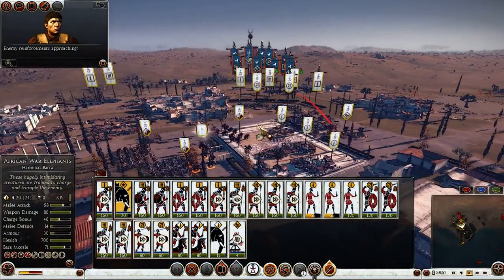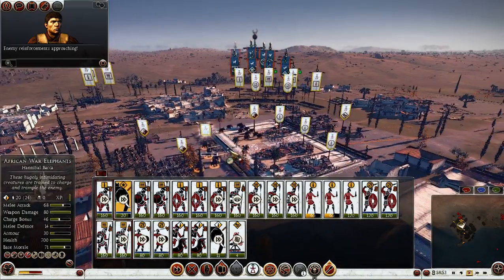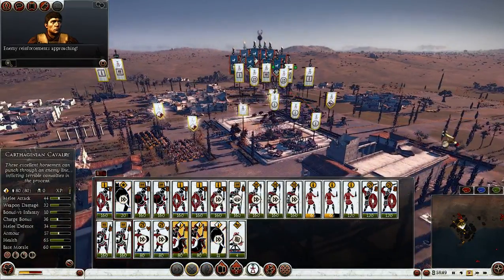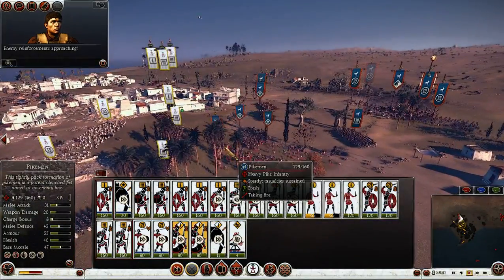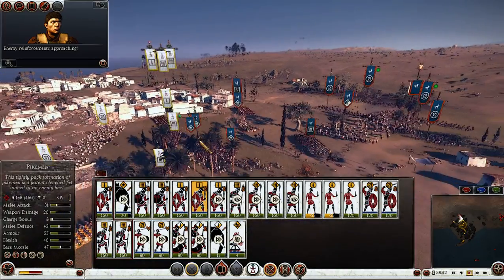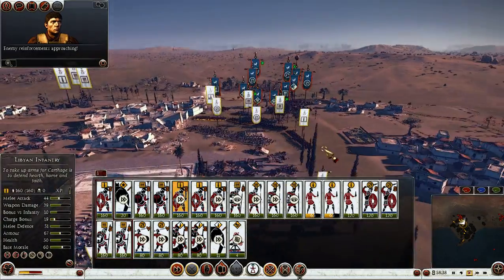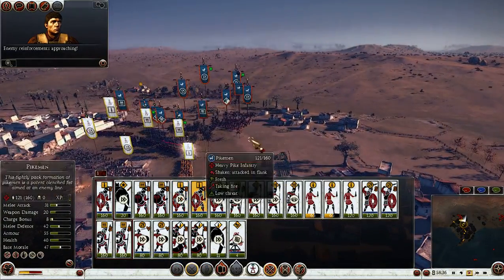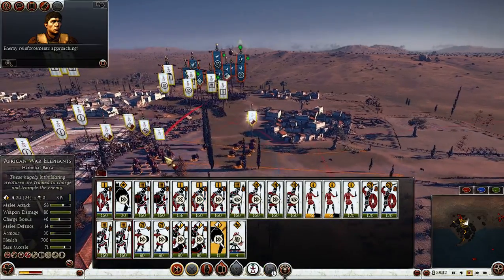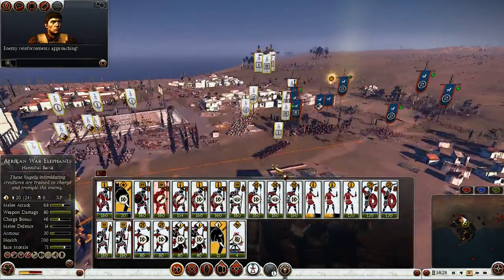Elephants! We have a ton of elephants — they are fine. Elephants are really overpowered. My Libyans have a clear shot of the hoplites, my pikes will totally own theirs in the middle lane, and my elephants will totally crush the life out of their troops.